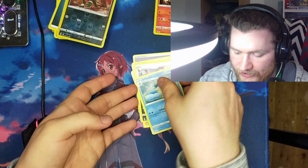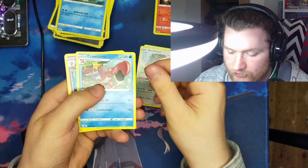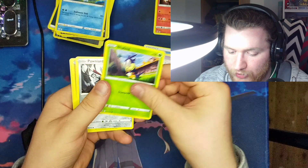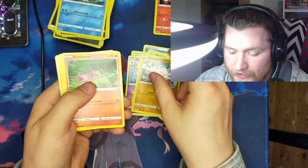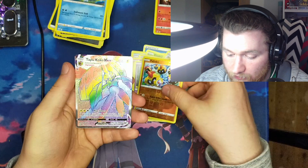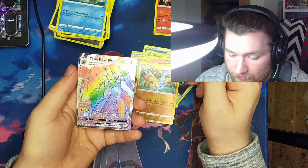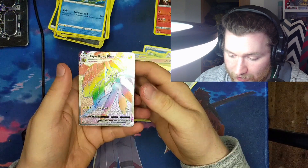Jelly Water Energy, Buffolant, Rhydon, Grumpig, Flipbug, Horniard, Mankey, Sizzlipede, Beldum, reverse Forretress — and oh my god. Okay, rainbow Tapu Koko V-Max!